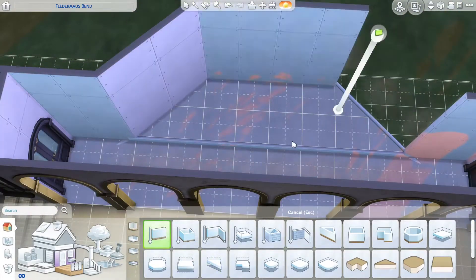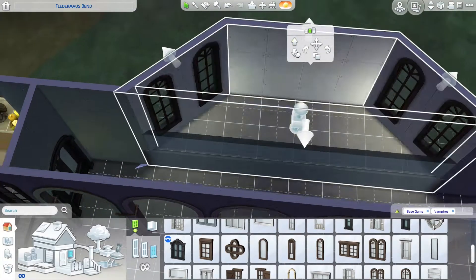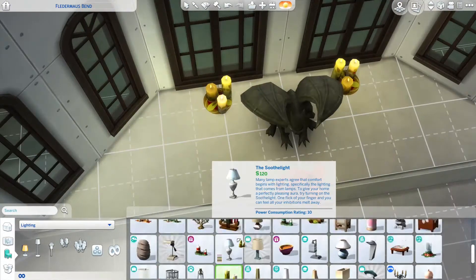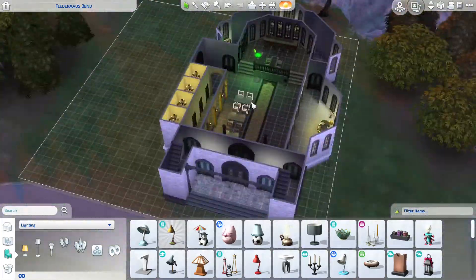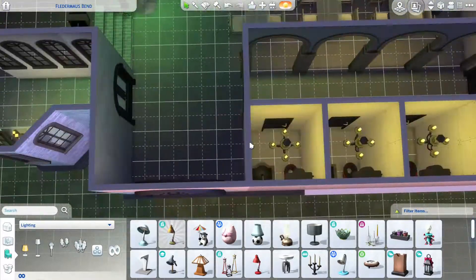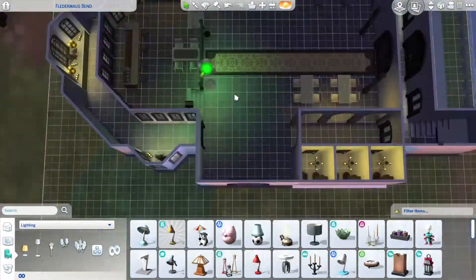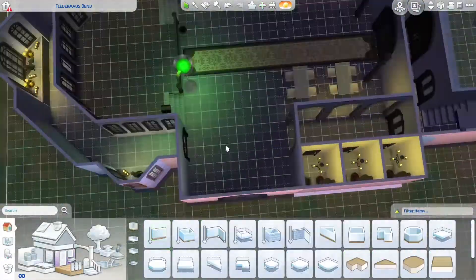And here I go again trying to build another chapel — just a little shrine area. I eventually decide against it, and so I mirror the build on the other side, but instead of the bathroom, that's where the kitchen goes, because if you have a wedding venue then you need a kitchen for making cakes and stuff. I'm too tired to care, to be perfectly honest with you.